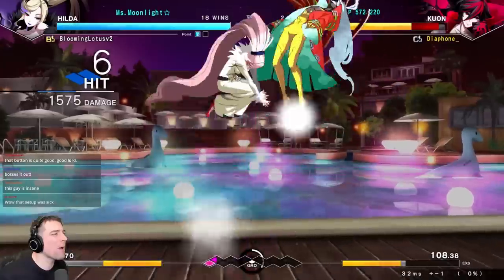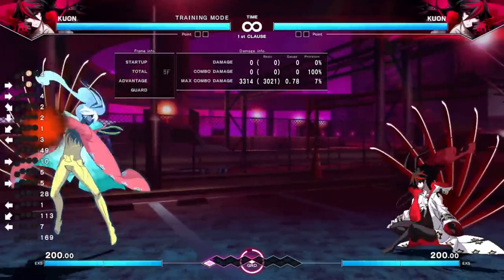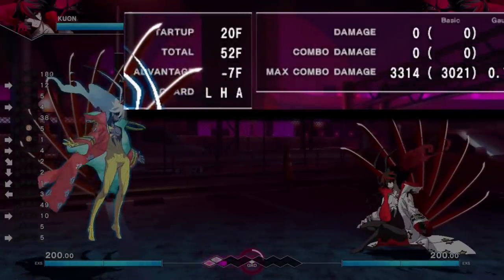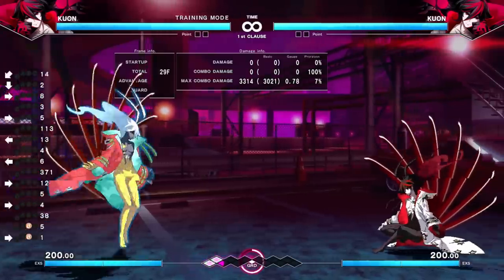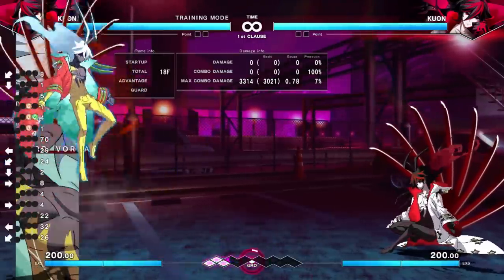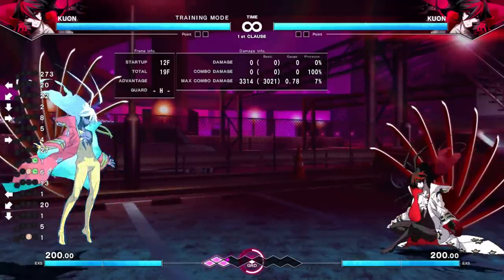Tip number two is dash blocking, and it's really, really strong. There are a lot of characters that have full-screen moves, full-screen fireballs — Kuon is no exception. These can be really hard to react to. If you look at the startup, this is 20 frames, which is considered borderline unreactable. The main way you get around this is dash blocking. During the whole dash, as long as you hit back right away, you're actually blocking while advancing forward, so you can do this to get in on zoners and be a lot safer in your approach.